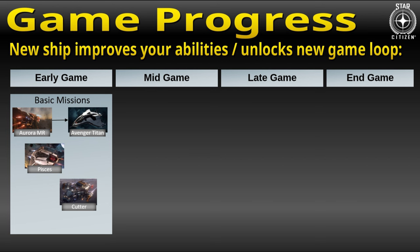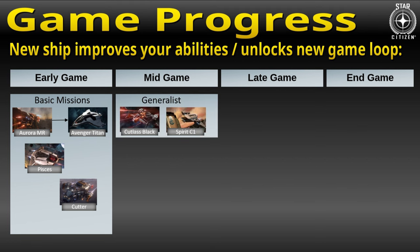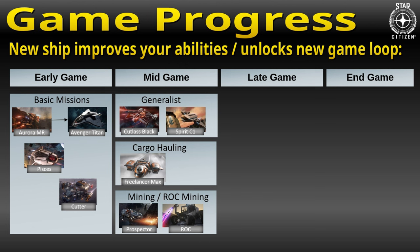You can upgrade to an Avenger Titan that can do all these basic missions pretty well. But eventually you want to make a big step ahead. So maybe your next ship should be a generalist ship, such as the Cutlass Black, which is a fantastic option for an affordable price that you can buy in-game. With the Cutlass, you can do higher bounty missions and you have cargo space for transportation or trading. Or you could buy the Freelancer Max for entry-level cargo hauling, or a Prospector or Rock if you like mining.